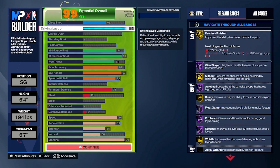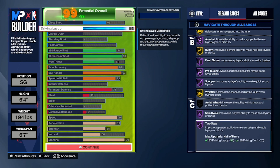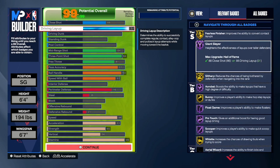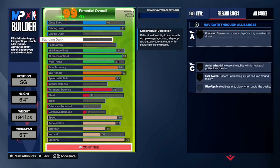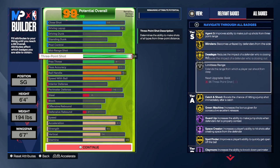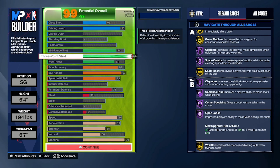These are some of the badges the build manages to get. Finishing-wise it gets spin cycle and two-step — which is for layups and dunks — and the good thing is it gets hall of fame on the majority of finishing badges outside of fearless finisher, slithery, and bunny when it comes to finishing on covered layups. Shooting-wise, gold mid-magician is nice, but the greatest pairing here is gold agent threes, blinders, dead eye paired with hall of fame space creator, claymore, corner specialist, and open looks.